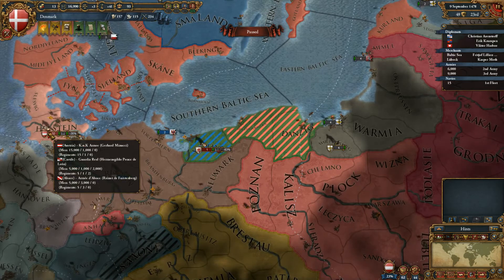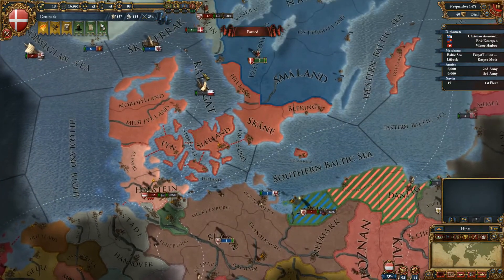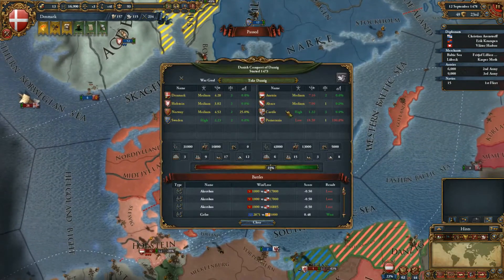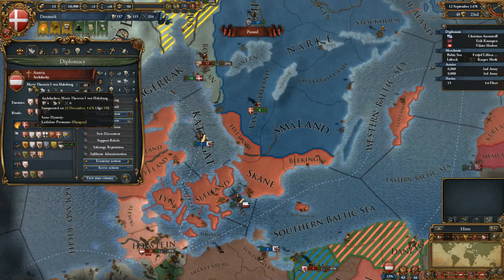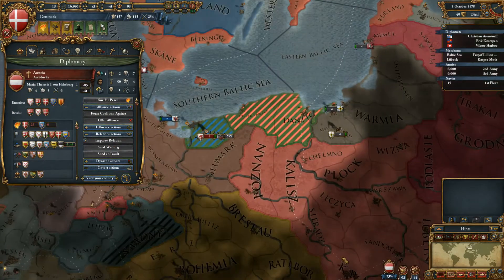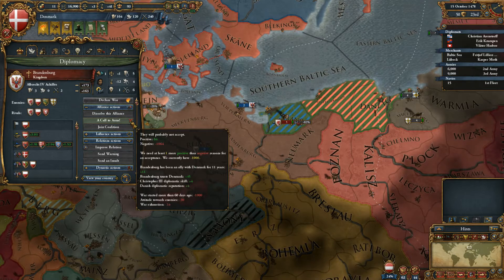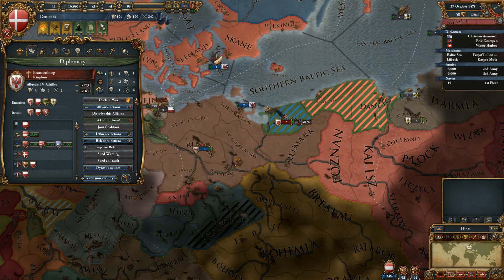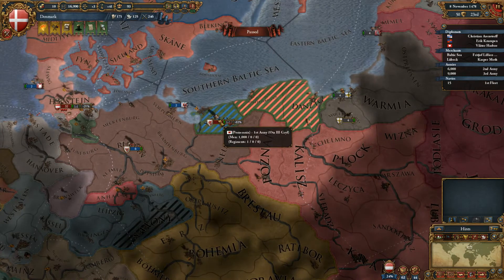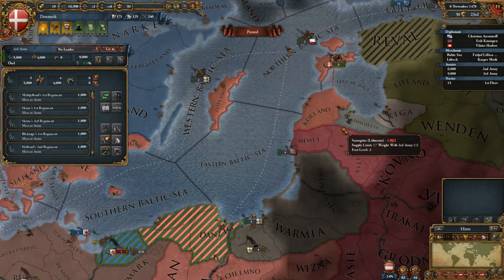Austria is with us but there are a lot of troops there. We want the province, but we can't call them to arms - it was minus one thousand so they will not accept. Pomerania has got one troop there and we can't move through it. We've got a claim here.